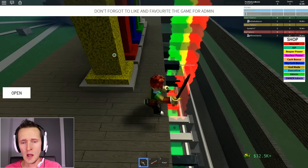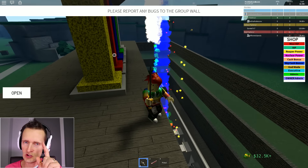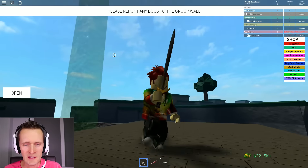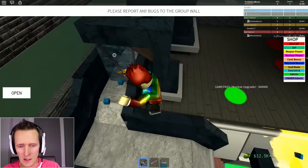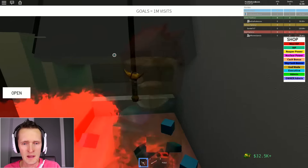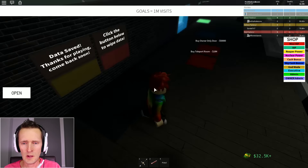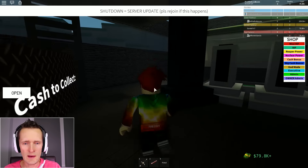Look at that - yellow, green, red, blue and white - a full rainbow of colors. Look, I have R15 animation in this game - I love it! Look at all these squares and boxes just making so much money. I'm gonna click save, and now I'm gonna buy everything else.